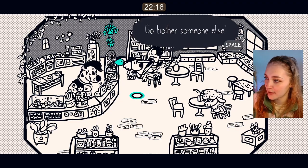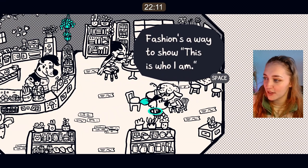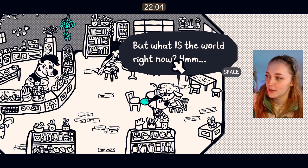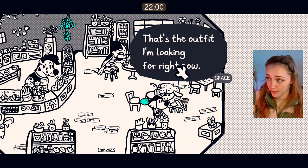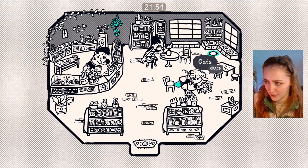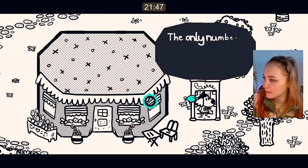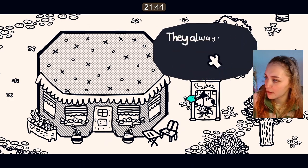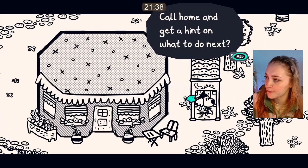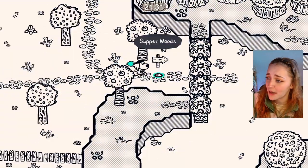Excuse me. I'm working — go bother someone else. Fashion's a way to show 'this is who I am.' And when it's really sublime, it says 'this is what the world is right now.' What is the world right now? A beanie and a pocket jacket — that's the outfit I'm looking for. If you can show it to me, I'll give you something cool. There's side quests! Call home and get a hint on what to do next — oh, it's like a hint system! That's a really fun way to have hints.